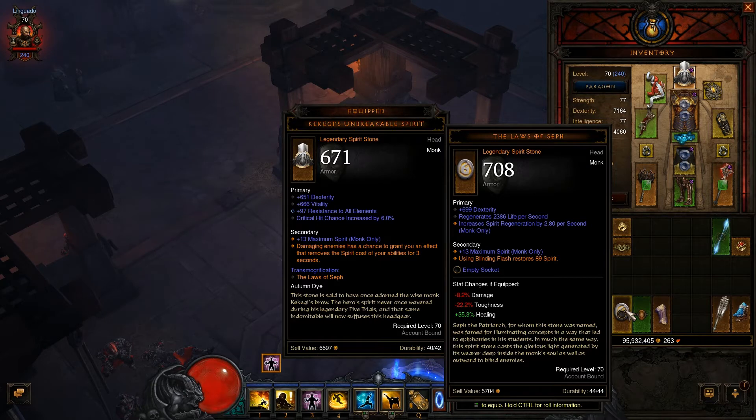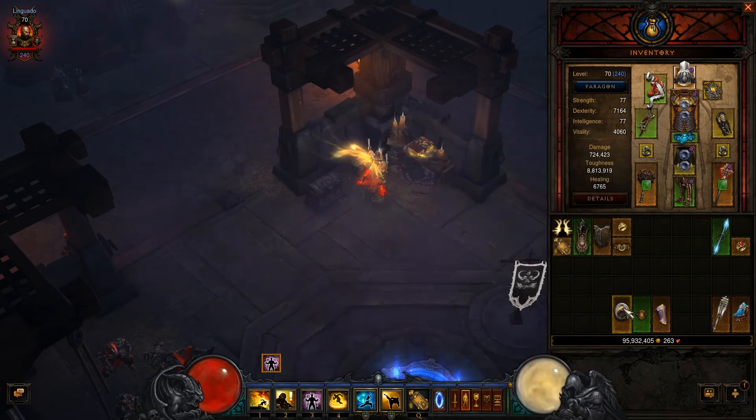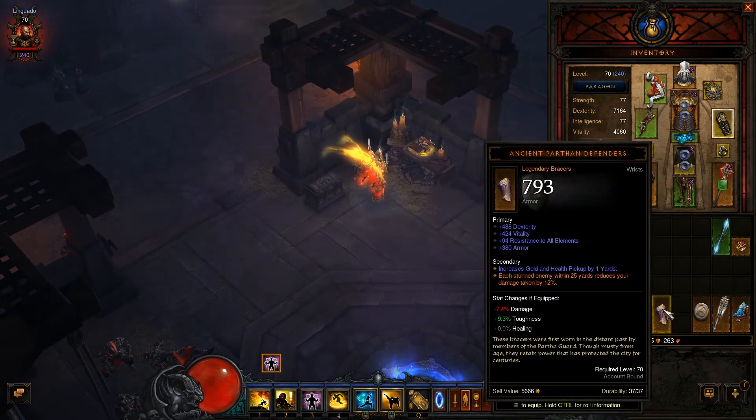The Laws of Seth — using Blinding Flash restores 89 spirit. I'm not using Blinding Flash, but it has a socket and dexterity. Spiritual regen — it's okay but not very useful.